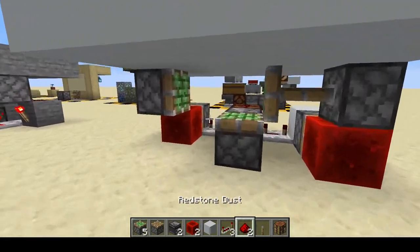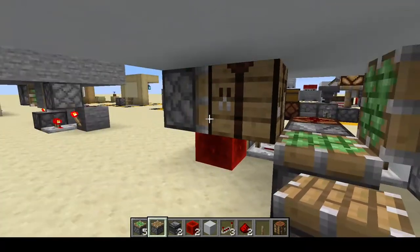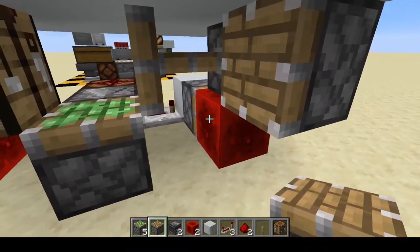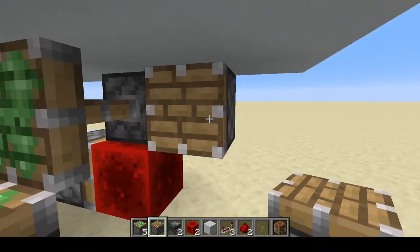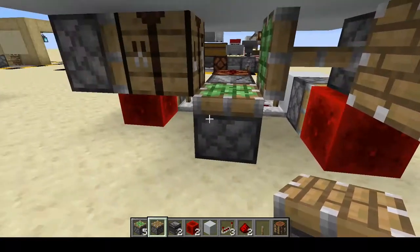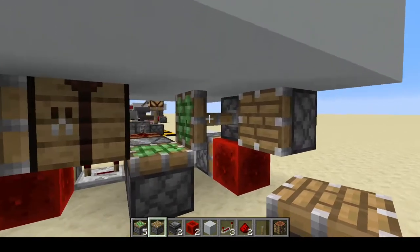Now we can place in the crafting table right next to that piston right there. Next, we're going to need something really important that might not seem that obvious, and that is a normal piston right here. Why do we need that piston? Well, when that piston extends and pushes that redstone block over here, this piston needs to get updated by this piston to retract, because otherwise this piston is going to stay extended and forget that it's not powered anymore. Don't ask me why Minecraft works that way — it just is like that and I can't do anything about it.